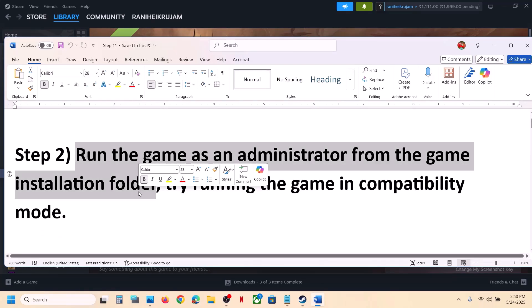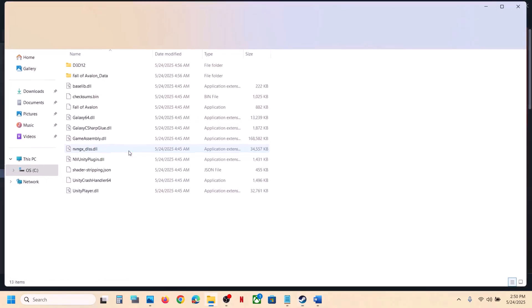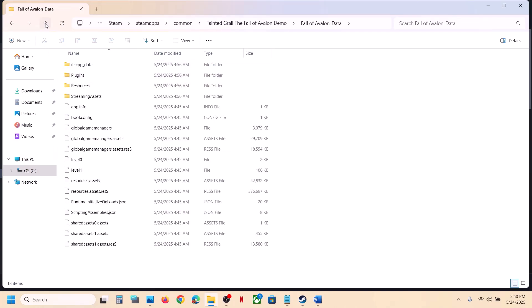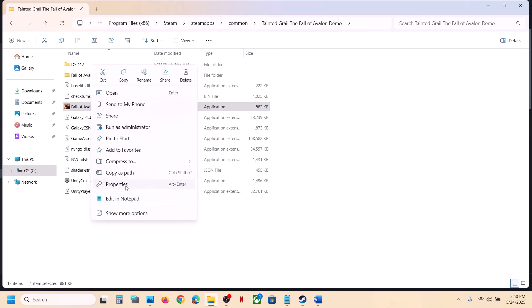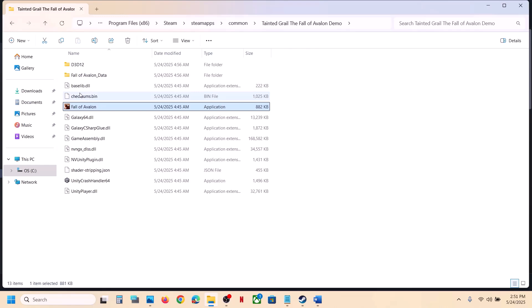The next step is to run the game as administrator from the game installation folder. Right-click on the game, select Manage, click on Browse Local Files — it will take you to the game installation folder. Open the game folder, find the exe file, and double-click to launch. If that doesn't work, right-click the exe, go to Properties, go to the Compatibility tab, and put a check on 'Run this program as an administrator.' Hit Apply, click OK, launch the game and check.